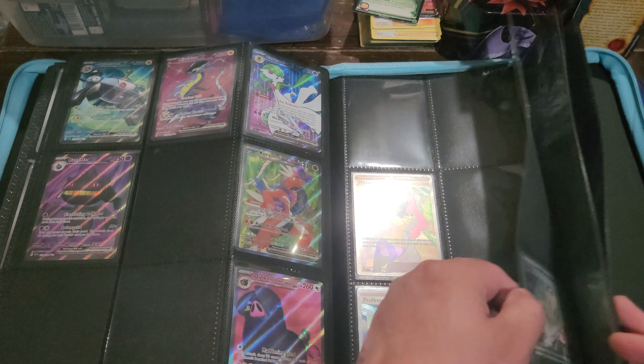Move this a little bit — there we go. Skeledirge, Nest Ball, Pachirisu, King Gambit. Next pack: Miriam — just the regular Miriam there. Stonjourner reverse — that's new, so that's going to go to the back there. Energy and then the code card. Last pack here — not a bad opening so far.